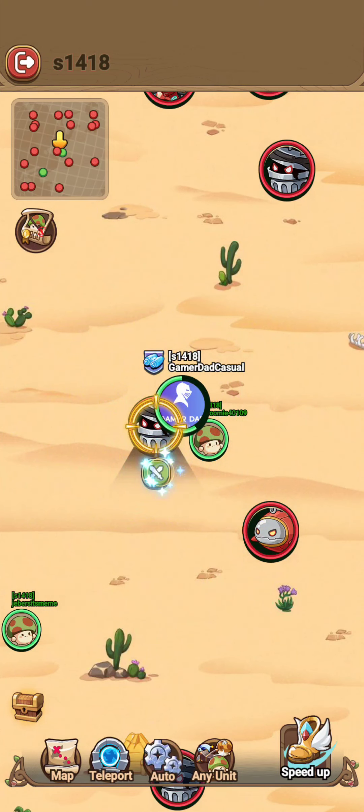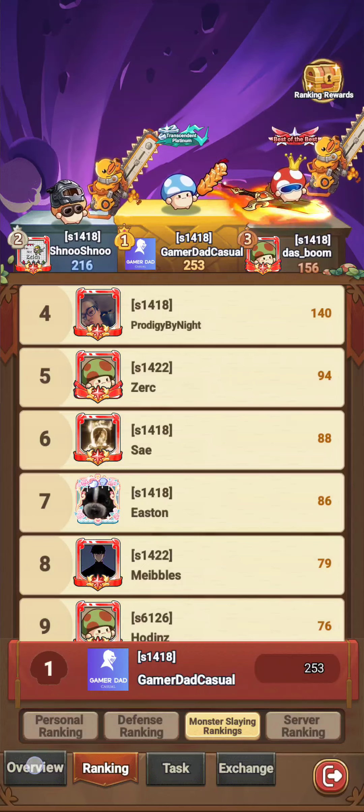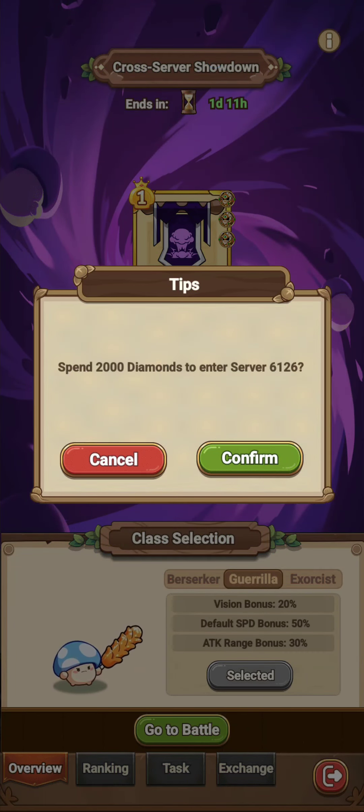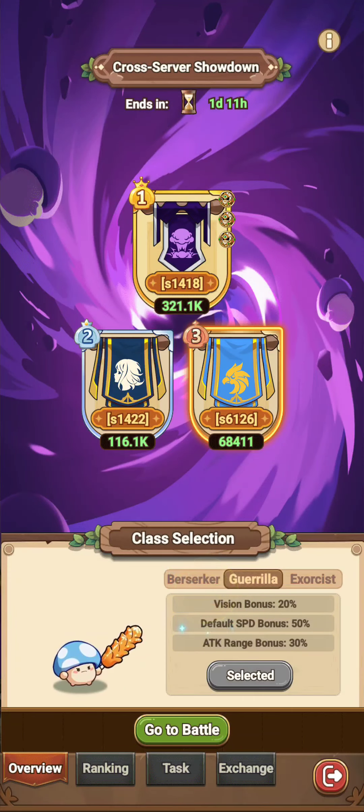If you go to my ranking, you'll see that monster slaying did not go up. But every time you go to a different server, the first one is free, but a subsequent one does cost 2k gems. So essentially, if you want to rank high on that one, you spend 2k gems and just go kill monsters. Go crazy.